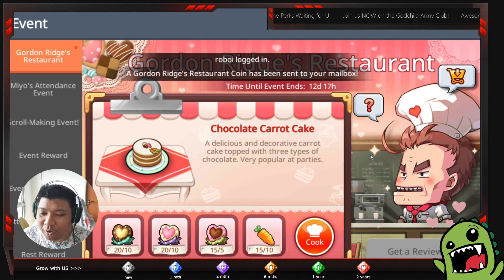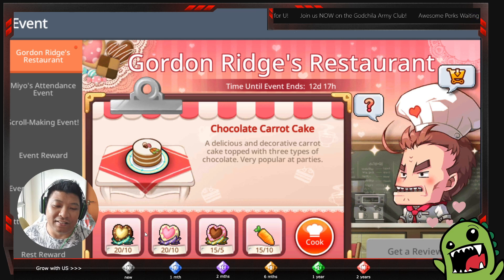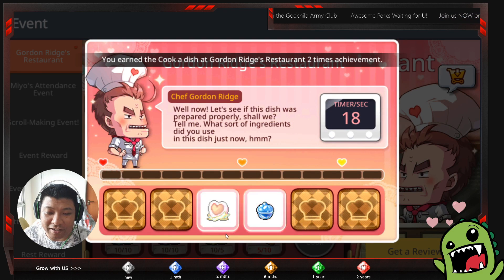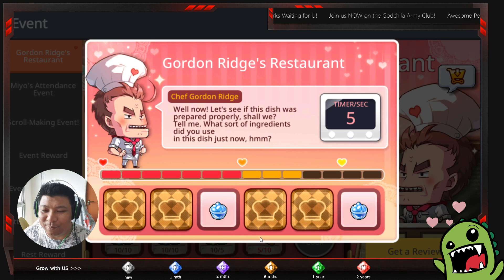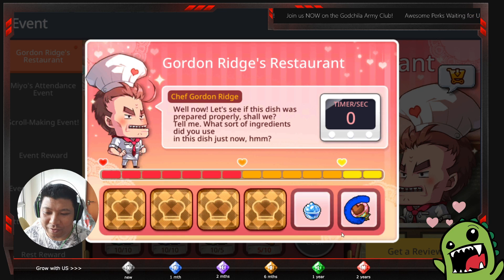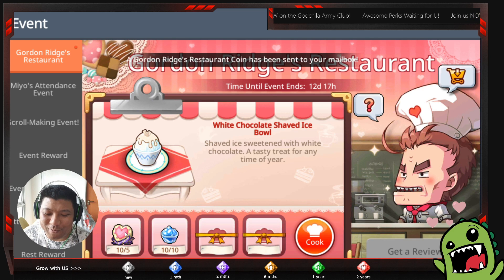Iceberg and strawberry — that's it, and you get a success after you complete the entire bar. The chocolate carrot cake is the easiest because it uses whatever ingredient is available except iceberg. So we're going to cook five times and see how many coins we collect. No iceberg — oh my gosh! Everything except iceberg should be easy, as long as no iceberg appears in the next two rows. Complete — exactly at zero seconds, that was crazy!